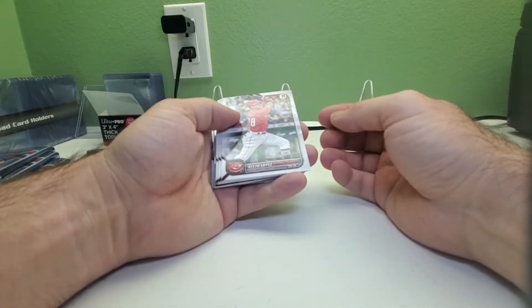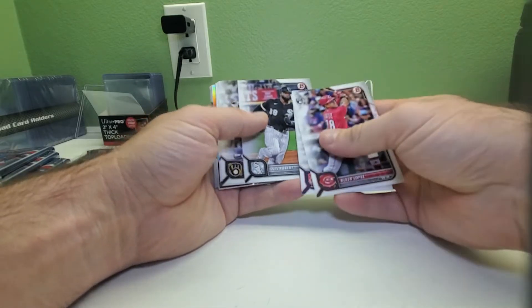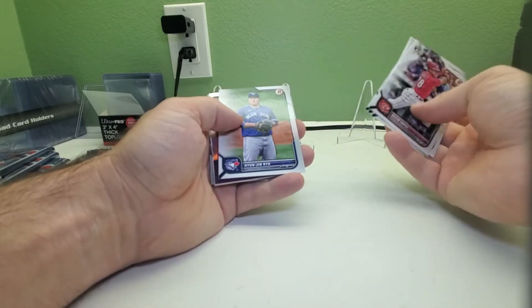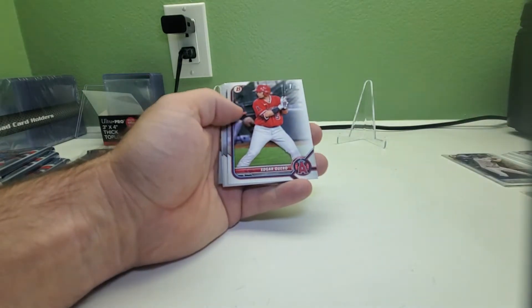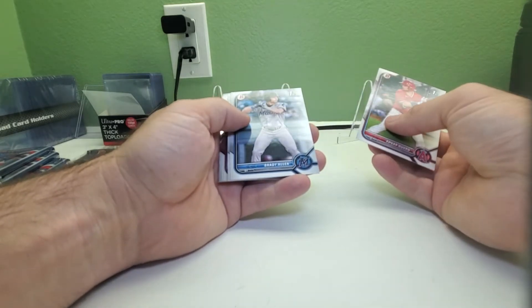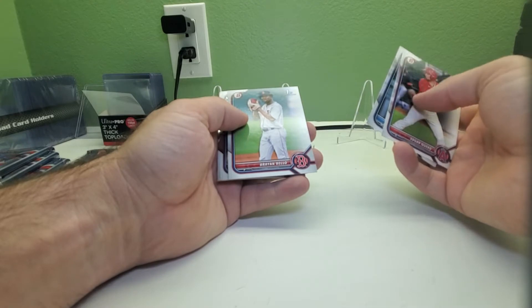We got Alejandro Lopez, Mike Trout, Luis Robert, Christian Yelich, Kyle Lewis, and Hyun-jin Ryu. We got a Rookie of the Year favorite Josh Lowe. Then we have Edgar Quero First Bowman, Brady Allen First Bowman, and Brian Bello First Bowman.